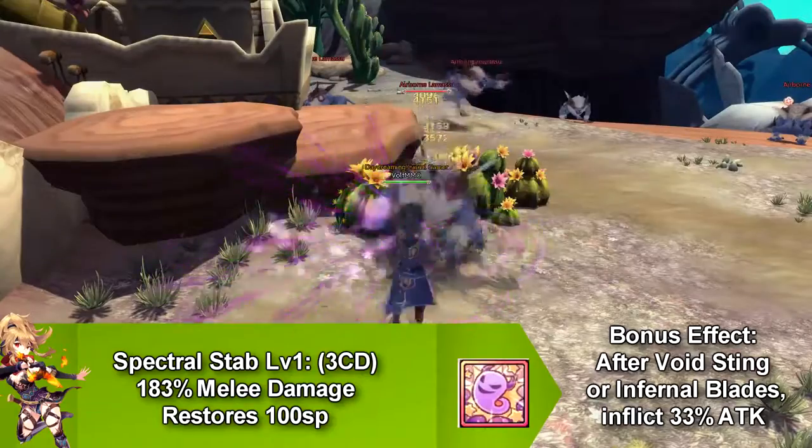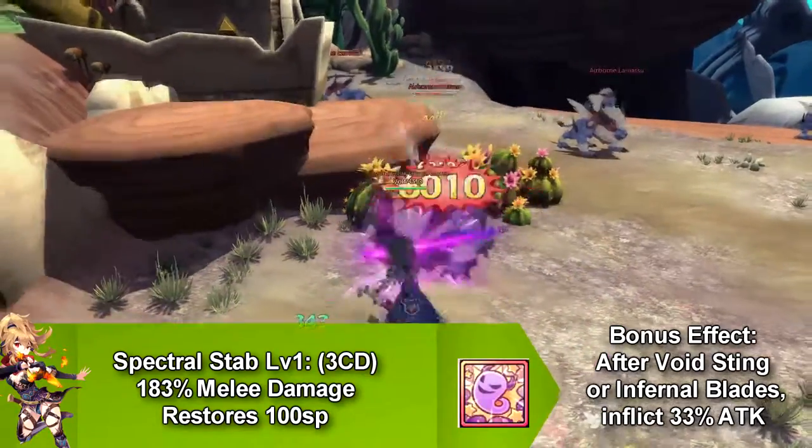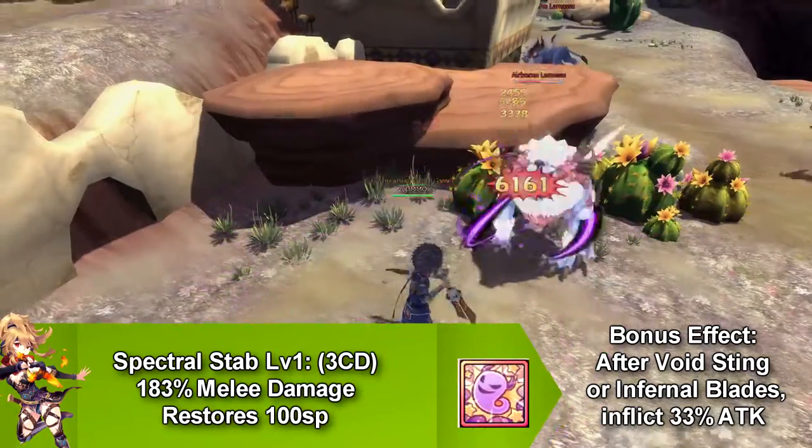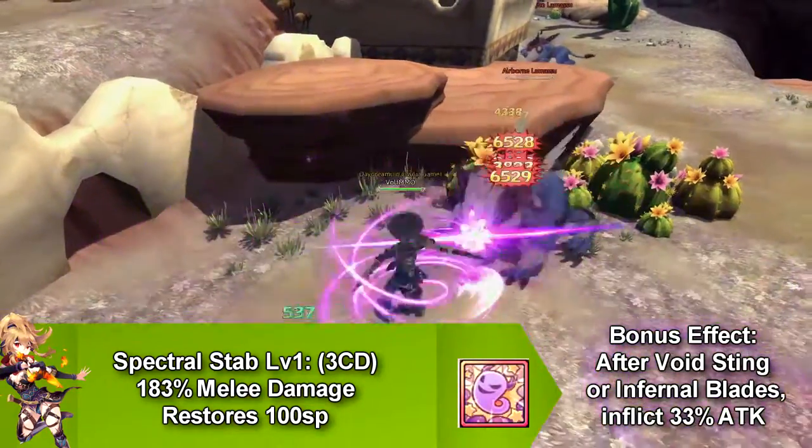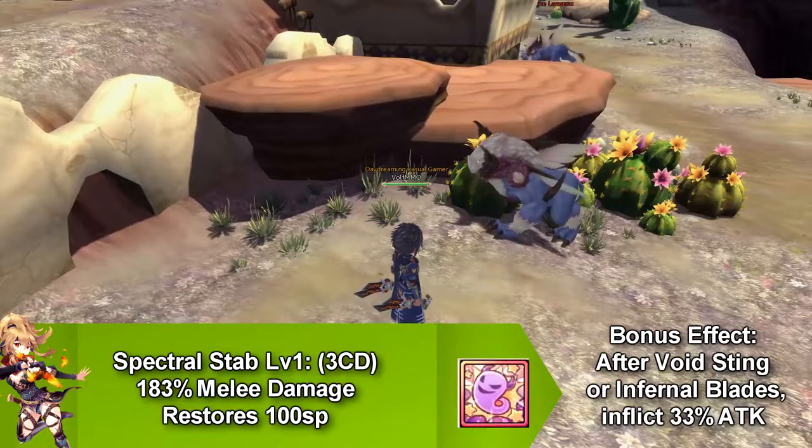Our next skill is called Spectral Stab, which does melee damage and does not have any buff or debuff. This skill goes on cooldown for 3 seconds and restores 100 SP. It also has a bonus effect — after Void Sting or Infernal Blades, it inflicts more damage.